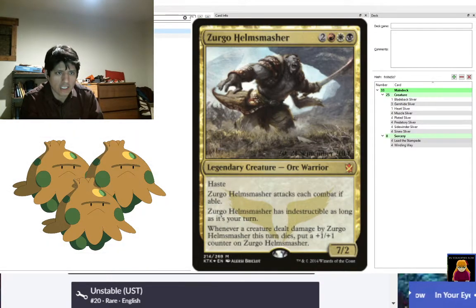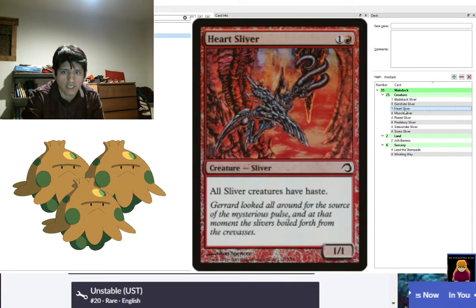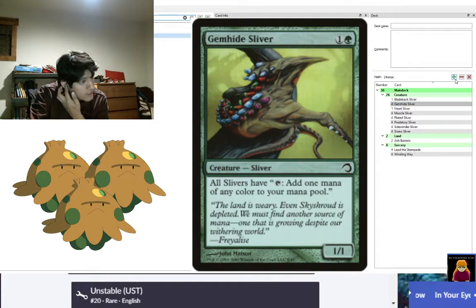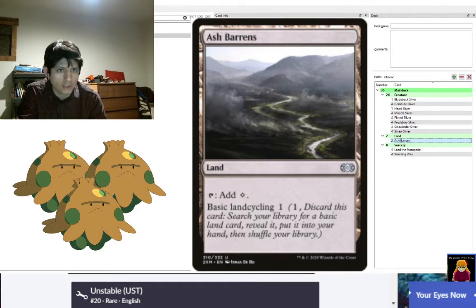For lands, first we have Ash Barrens — two copies. It can be played as a land if you really need it, but usually you'll use its basic land cycling: pay one generic mana, discard it, and search your library for a basic land and put it into your hand. This lets you find exactly what color you need.